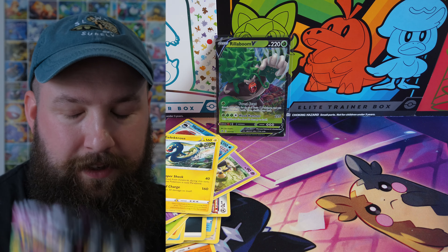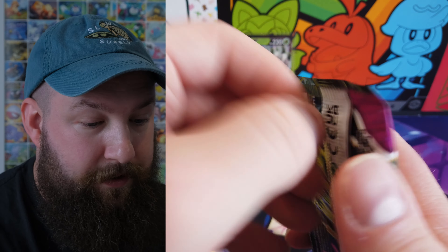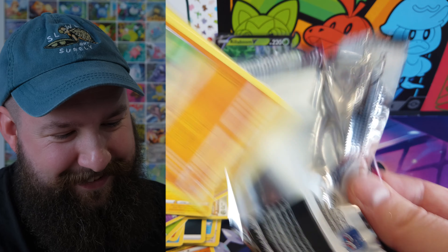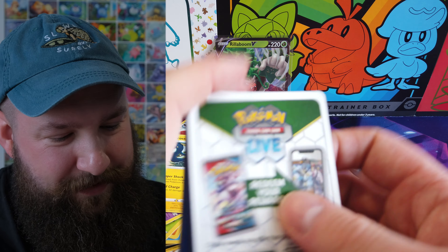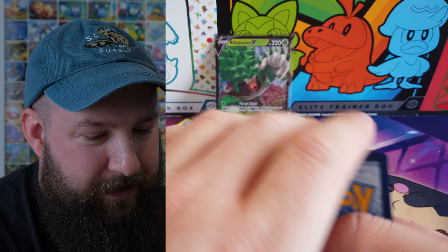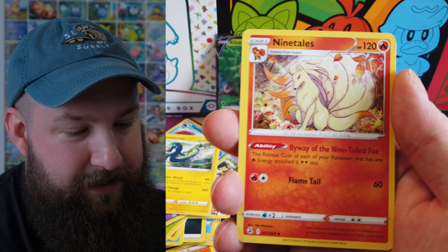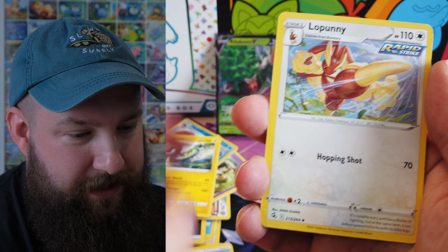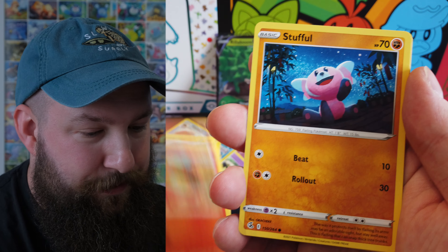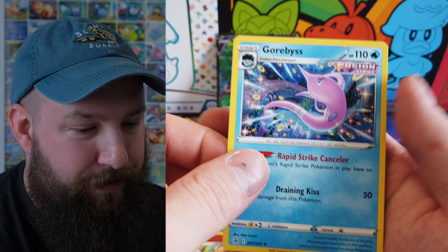Can some of these Fusion Strikes save the day? Let's just keep going. This is the problem when there's no trainer galleries, Galarian galleries, or illustration rares. Lohani, Makuhita, Rookidee, Galarian Darumaka, Scolipede, Stufful, reverse Arcanine, and a non-holo Corviknight.